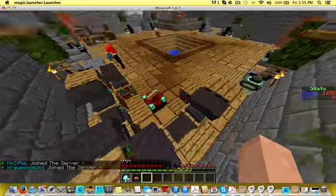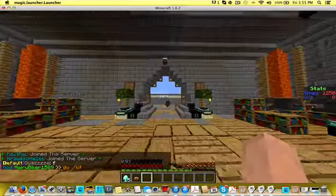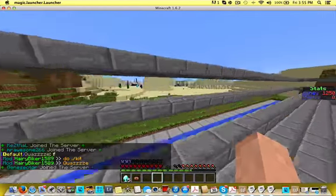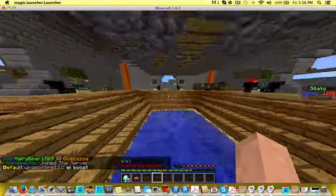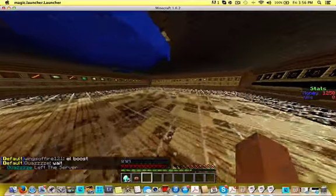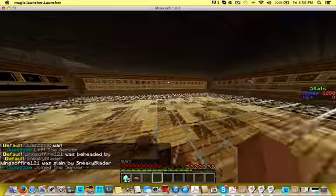Let me show you around. As you can see, this is spawn and if you go out here, you can go out and build your base and other factions. There's a shop and if you vote, you get 15 diamonds. And the kits are just amazing.